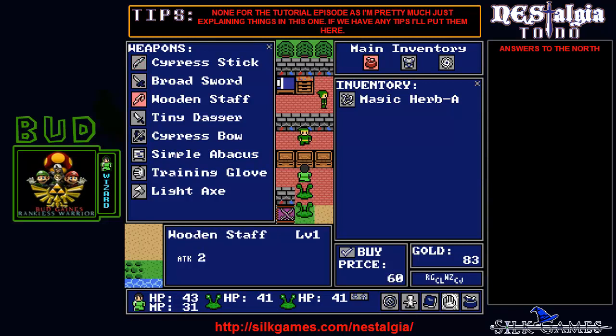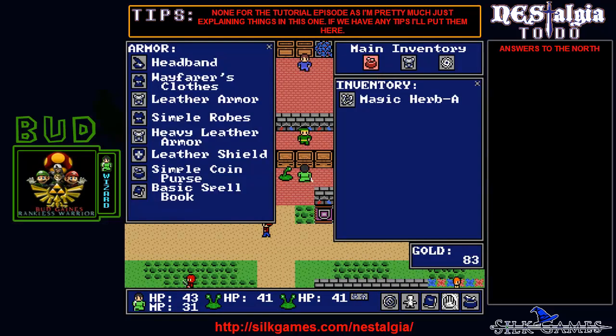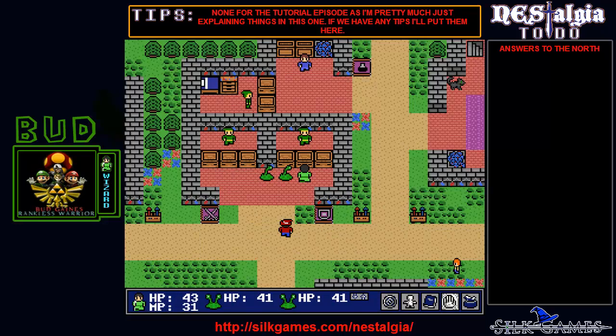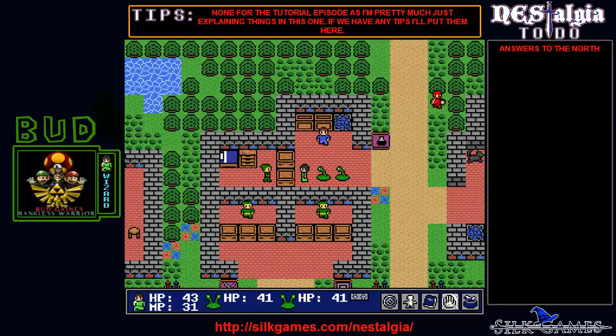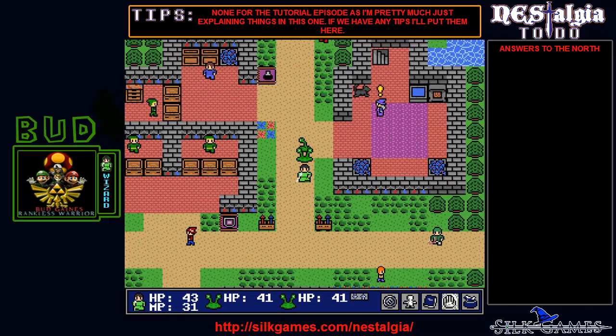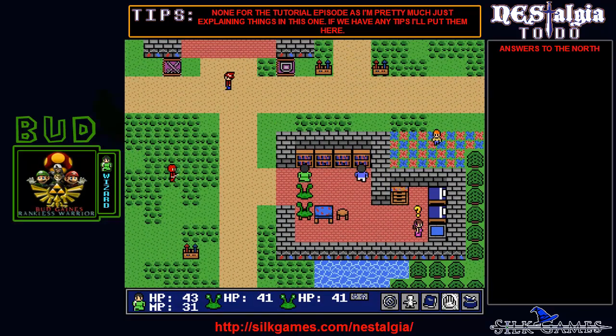I'll probably end up buying the wooden staff. There's also armor here — the wayfarer's clothes everybody can equip, and simple robes for 160 gold which I may end up buying if I can get enough money. Next time we'll actually start doing quests and I'll probably have Nick on for that. There's also a potion store over here which sells potions, scroll of recalls, antidotes, and stuff like that. The exclamation points mean people have quests, question marks are more quests. But we'll go over that next time when Nick's on.